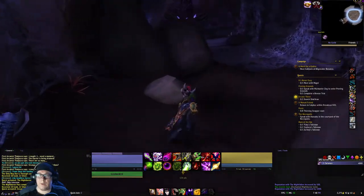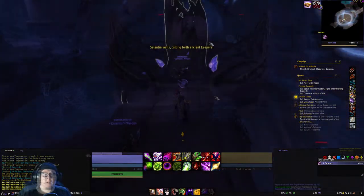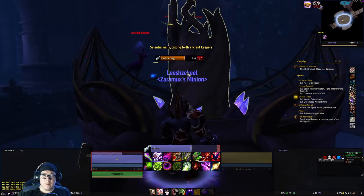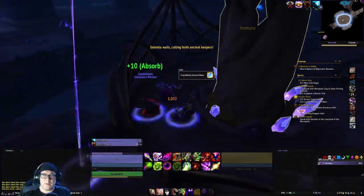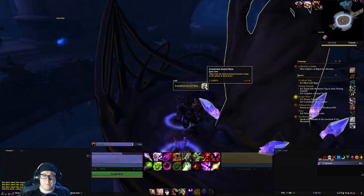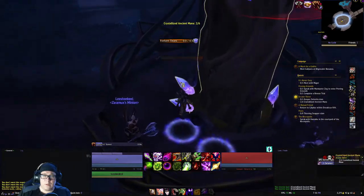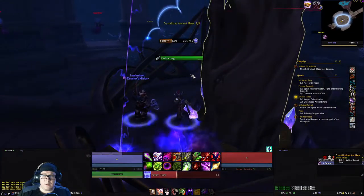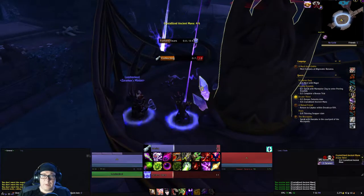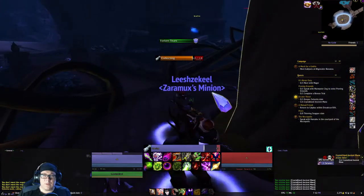Then we go into this cave and search it. Once you walk into the cave, you go to the center and start collecting these crystal mana. These guys will start attacking you, but if you're max level - level 50 in my case - it shouldn't really be an issue. You've just got to collect all six of those.